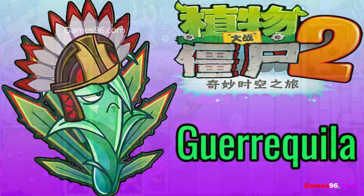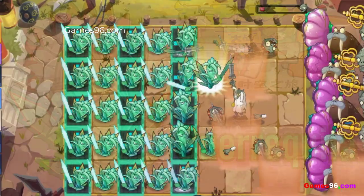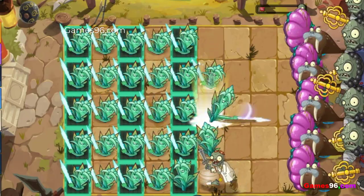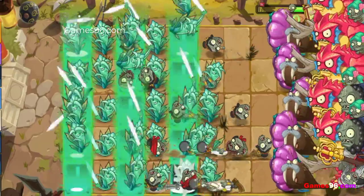Gurukila is a monthly special plant in the Chinese version of Plants vs Zombies 2. It slashes zombies within two tiles of it with a sword, dealing 200 damage per shot. It is based on an agave, a genus of monocots native to the hot and arid regions of Mexico and the southwestern United States.